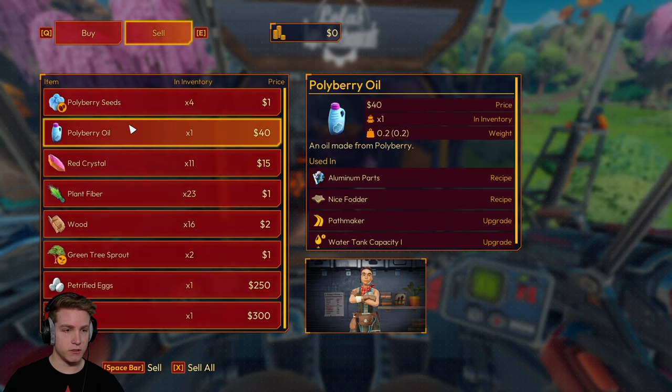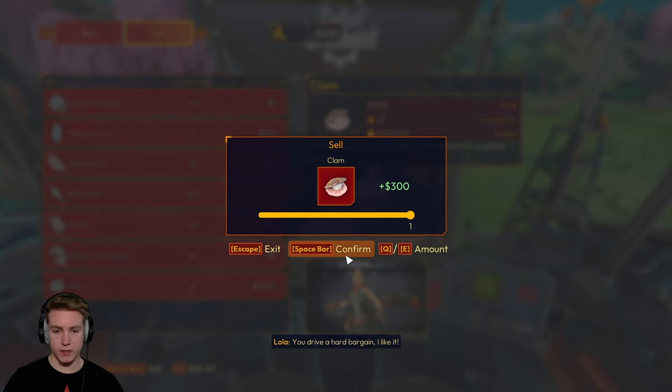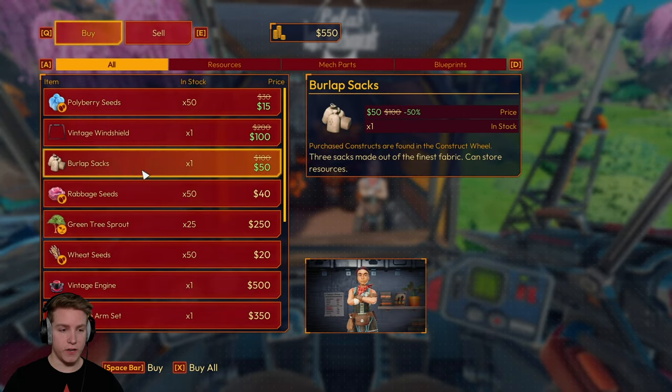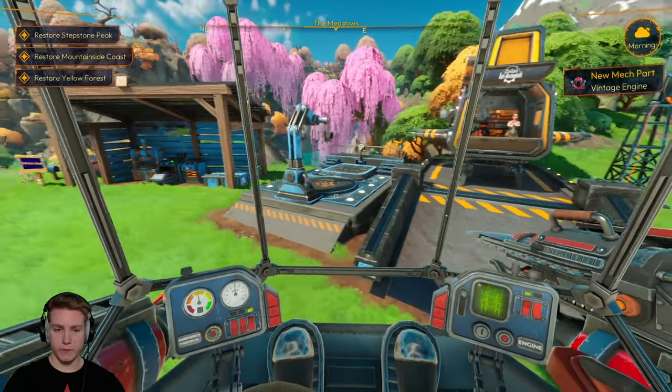So maybe let's sell some stuff. Red crystal, $15 — I don't even think that's worth it. But eggs, I don't know what I'm going to use those for, so I'll sell that. Clam, I don't know what I'll use that for, so I'll sell it. Now I have $550. I kind of want this vintage engine. Let's buy that. All I have is 50 bucks left, so I don't think I could really buy anything else.